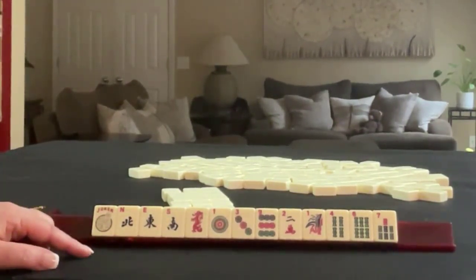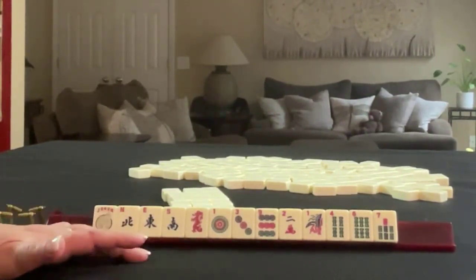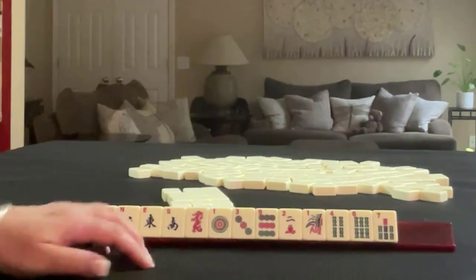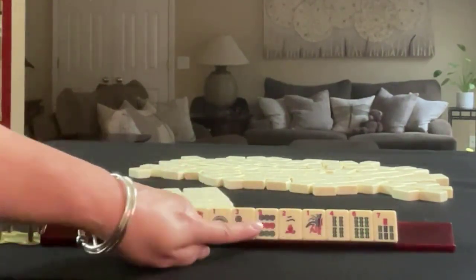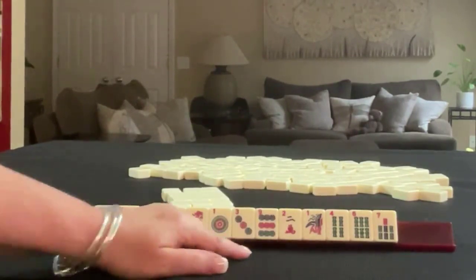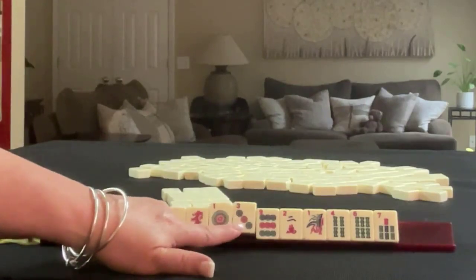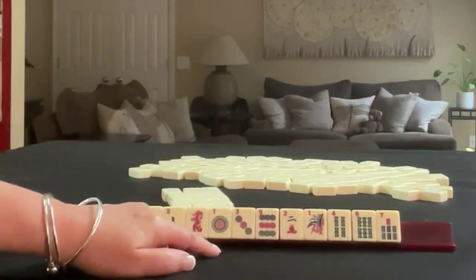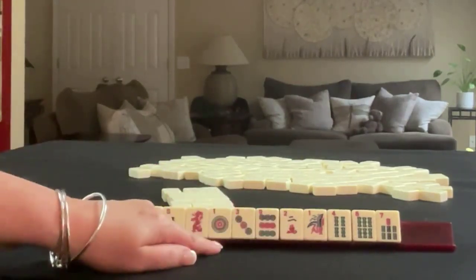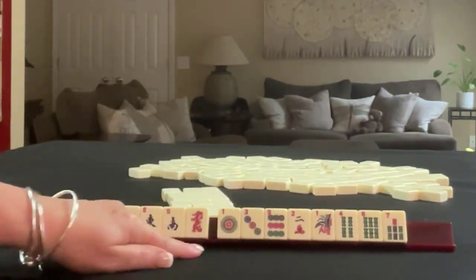If these were my tiles, my first instinct is to build around three, six, nine. But that's only three tiles — that's not a very good representation. I wouldn't play two, four, six, eight because we have no eights. And one, two, three, four is weak because we've only got four tiles, they're split up with suits, and we have no flowers.